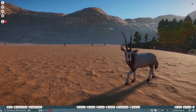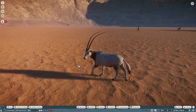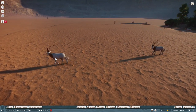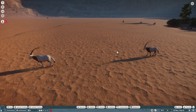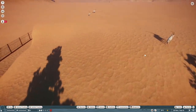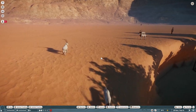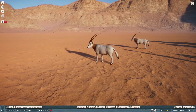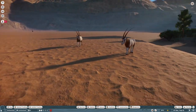Tried to get them accurate to the real Scimitar Horned Oryx. They don't do a whole lot — they're kind of a mix between the reindeer and the Gemsbok animations or behavior. They just kind of wander around and walk around, and sometimes run around a little bit. But great addition to your zoos, to your desert sections or your endangered species sections.